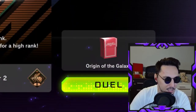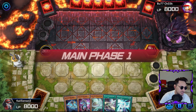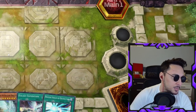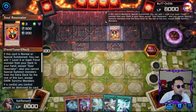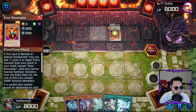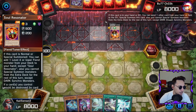No takebacks! We're up against Buttcheeks now. Let's hope this isn't as bad as the previous game where we just wait for half an hour and nothing happens. Ooh, look what we have here — it's a Red Dragon Archfiend deck! This is what I play in the TCG so I know the ins and outs of this deck very well.